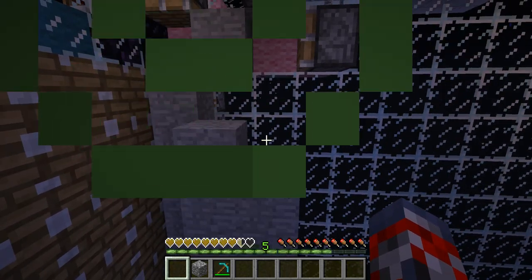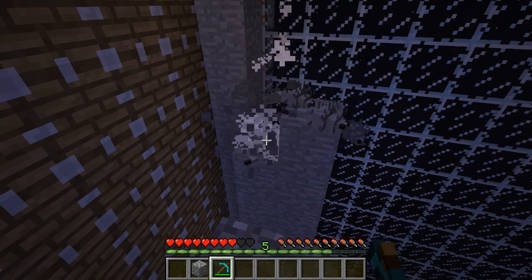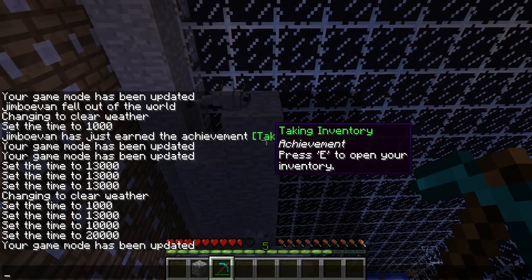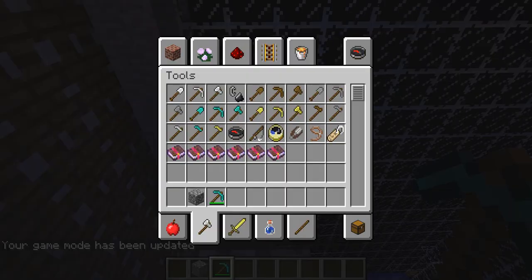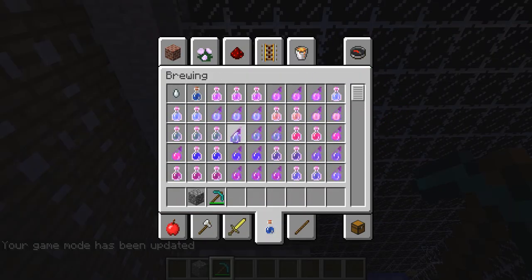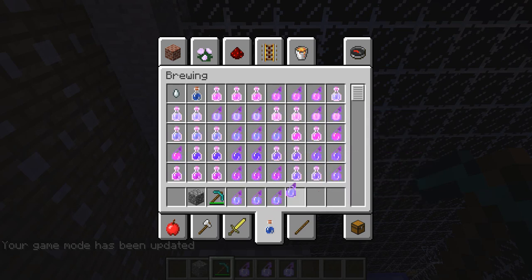If there were more Silverfish it would activate a better reaction. Pretty much when you destroy a block, more Silverfish appear. When you aggravate a Silverfish more spawn, and then you keep repeating that process over and over again. Let me get more poison potions so I can do this much better.